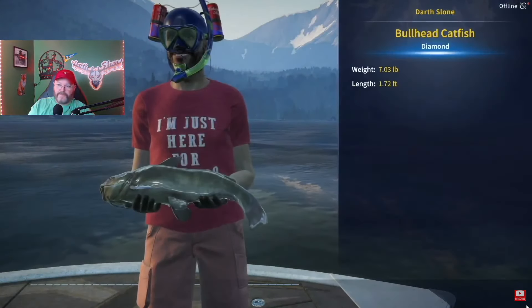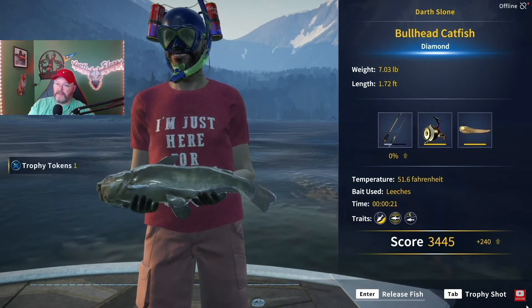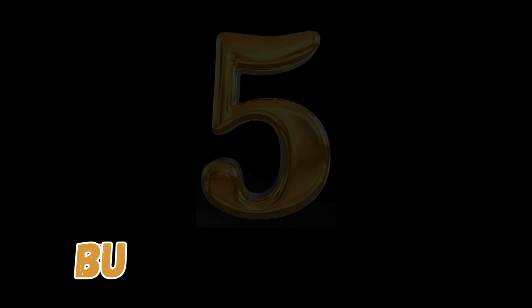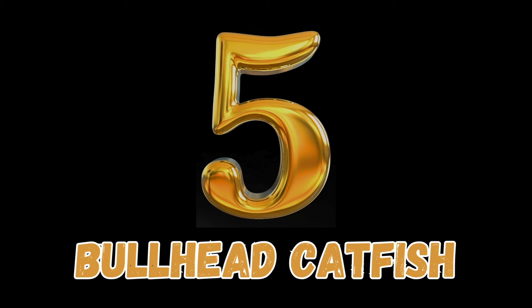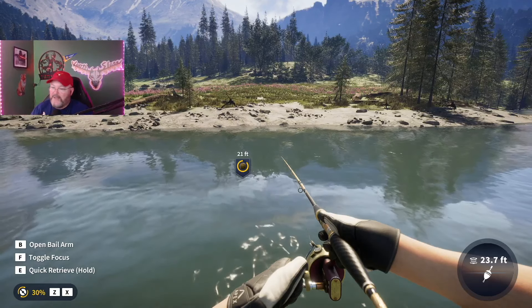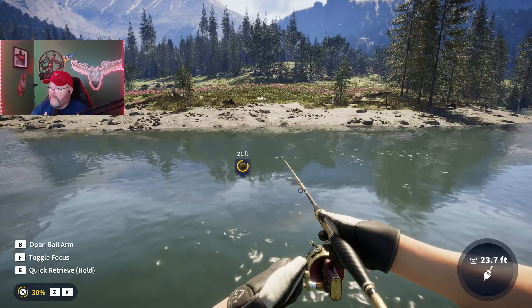We can see here, we pull this guy in. First cast diamond bullhead catfish, 7.03 pounds. Coming in at number five: the bullhead catfish. I never thought I'd see the day that this would make my top five, because initially I really struggled with the bullhead catfish.